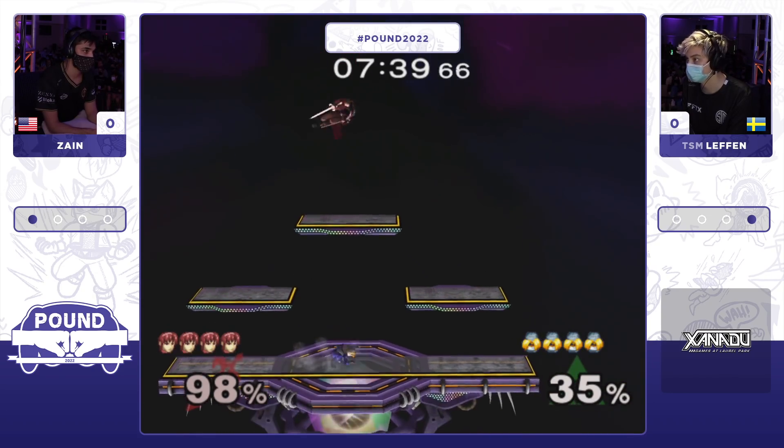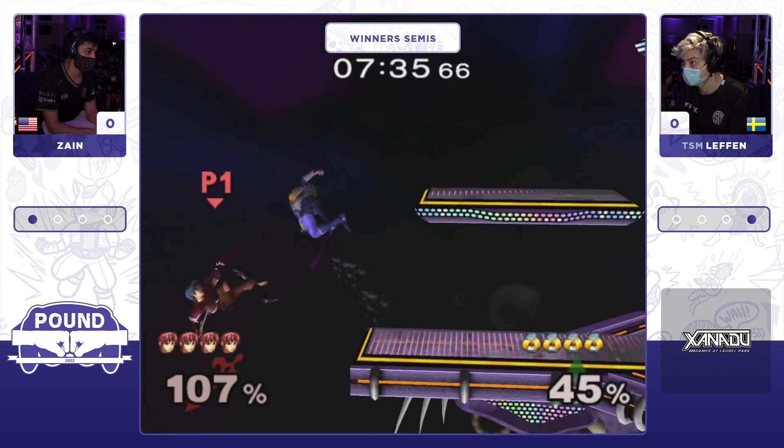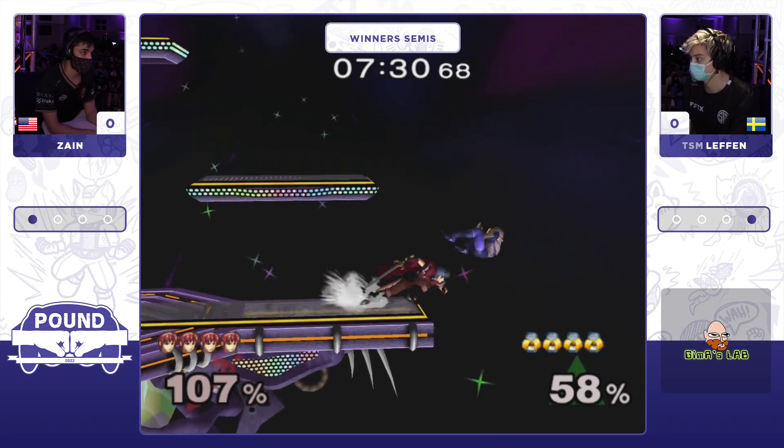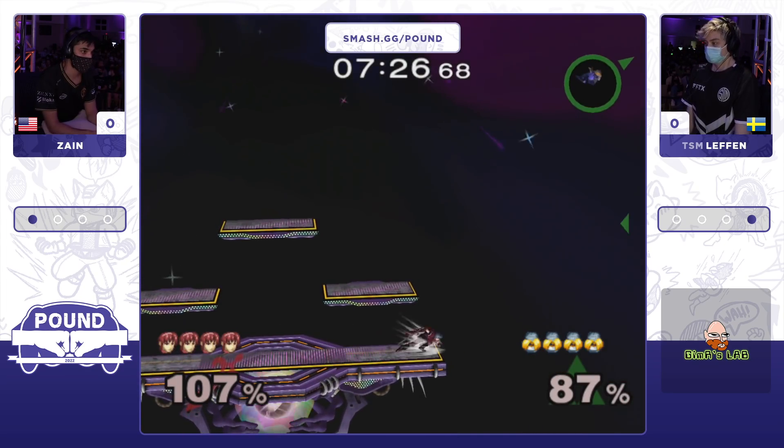Up air, juggling Marth — that's what you want to do. Flowchart perfectly. Levin has practiced this completely to a tee; he's got all the flowcharts down. A well-spaced Farron knocks Zayn off, but the immediate adaptation is Zayn dashes onto the stage the next time around.